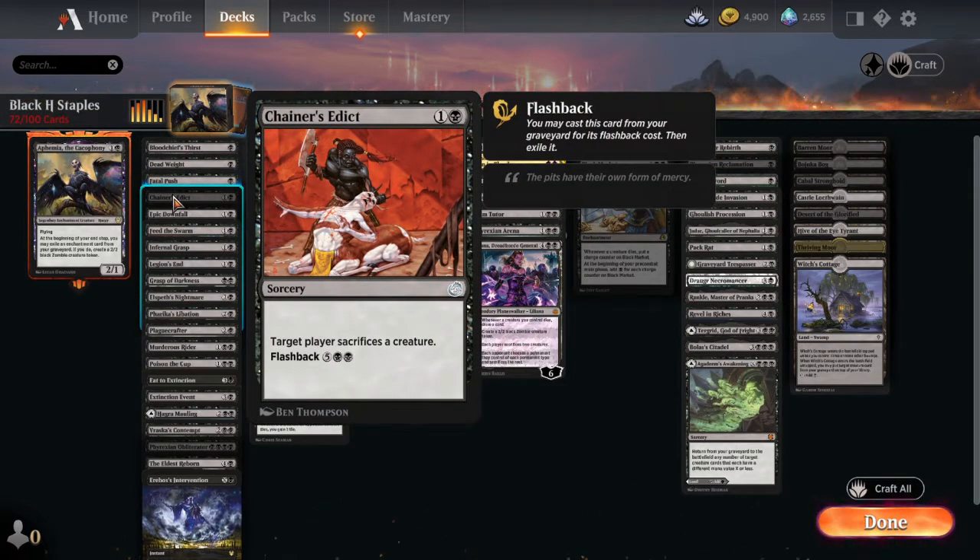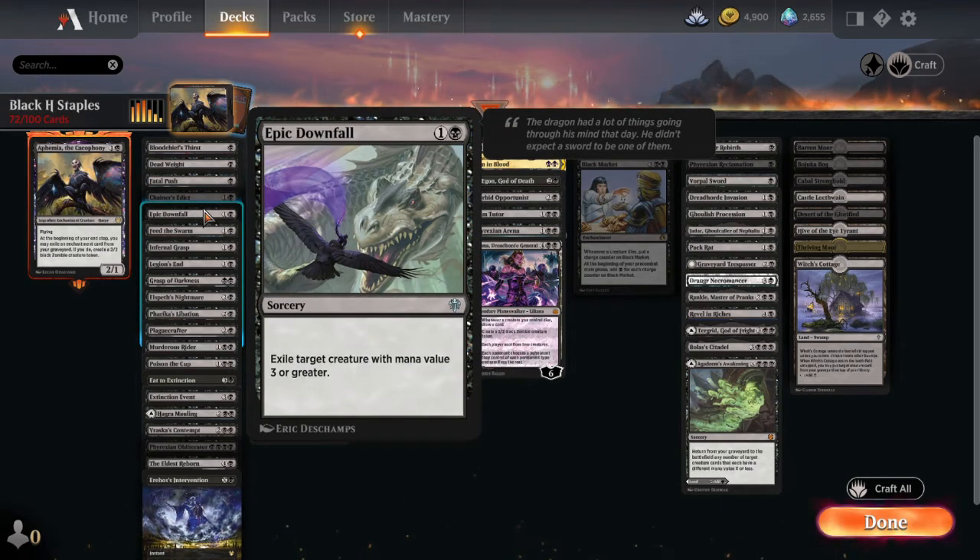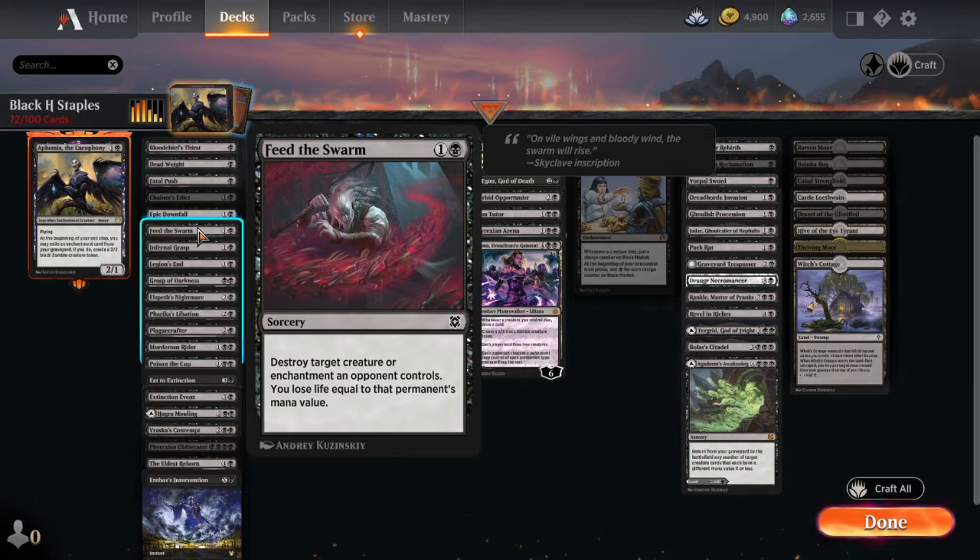Chainer's Edict has the target player sacrifice a creature, with flashback so you can do it twice — the recursion makes it worth it. Epic Downfall is so good; the fact that it's a sorcery sucks, but you can exile any target creature with mana value three or greater, answering indestructibles and big threats on turn two. Feed the Swarm gives black some enchantment removal — destroy target creature or enchantment, and you lose life equal to that permanent's mana value.